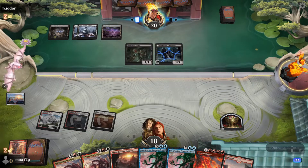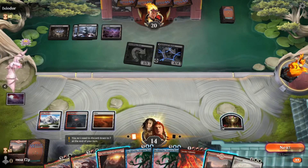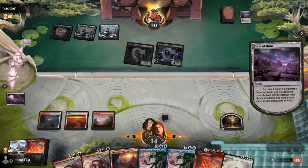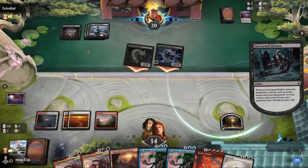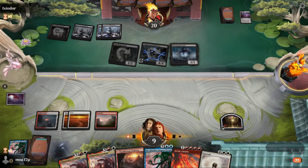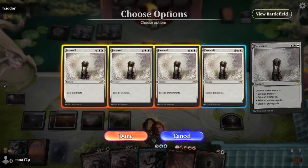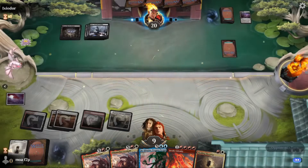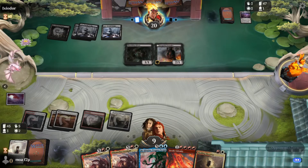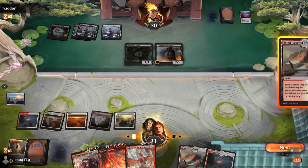This seems like not a great matchup — they're exiling our graveyard and probably have enough targeted removal. But there's a Farewell which gets us on the right track. Field of Ruin targeting our dual land. We can maybe get them at instant speed if they activate Hive of the Eye Tyrant. They now see the blue creature in our graveyard. I play Farewell — they needed a land to attack the graveyard and remove Jin-Gitaxias but didn't get it. Now Hive of the Eye Tyrant can't do much. We have a lot of creatures in the graveyard plus two more in hand.